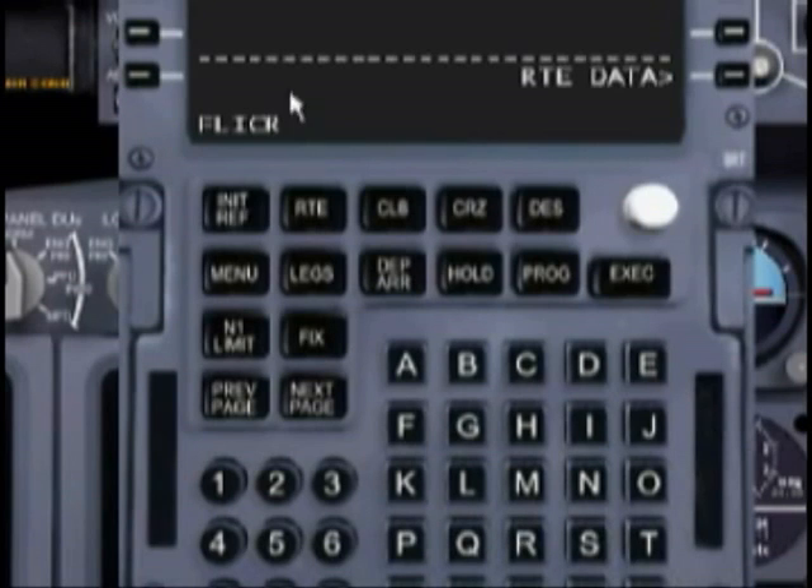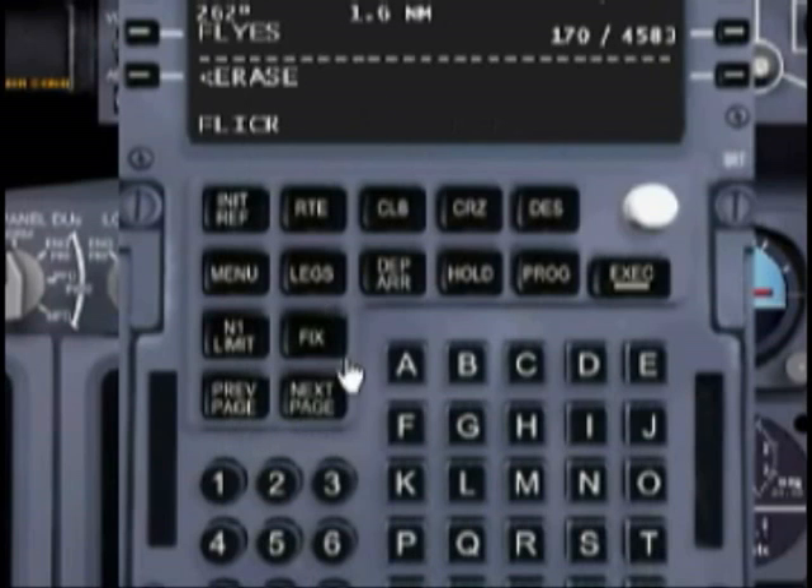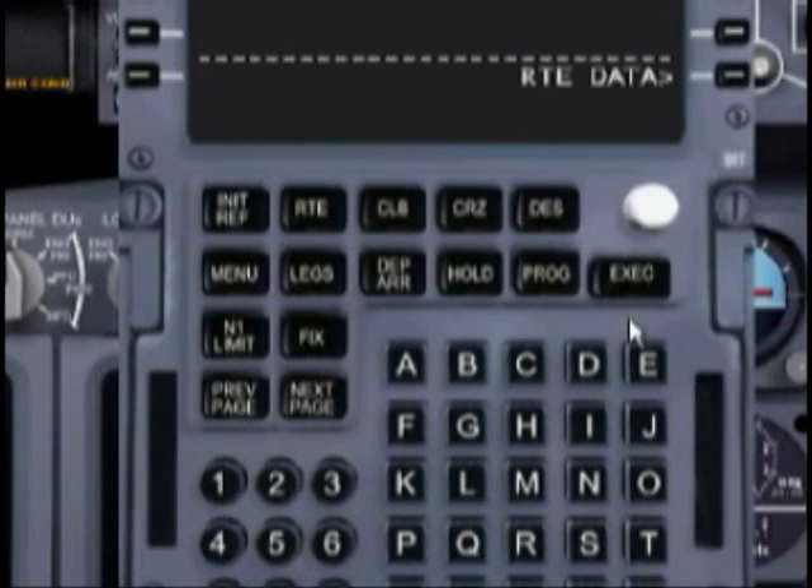Whoops — it would help if I spelled that right. Once again it's giving me a route discontinuity because I made an error. I put this intersection after the runway, which is incorrect — it needs to go before the runway. So let's just put this into our scratch pad, and we want to stick the scratch pad contents into where the runway information is.